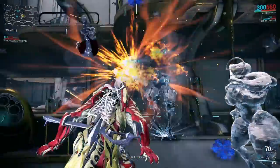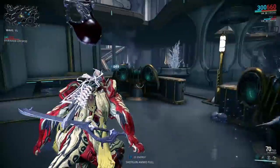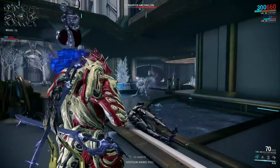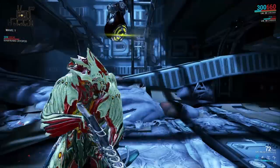The Chroma does all sorts of elemental damage which is based on the color energy you have selected. In this case I had cold selected, but now let's try and select heat and do a mission against infestation.